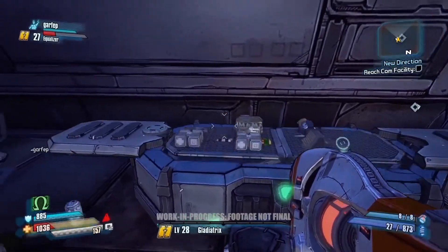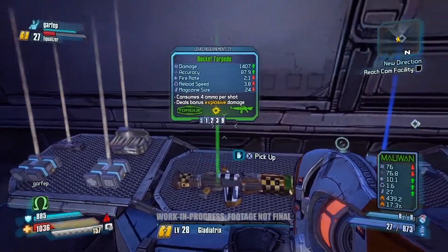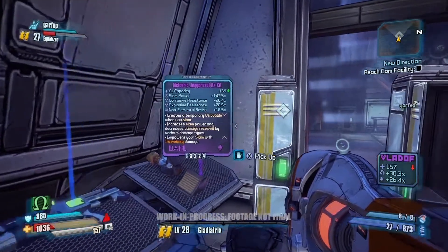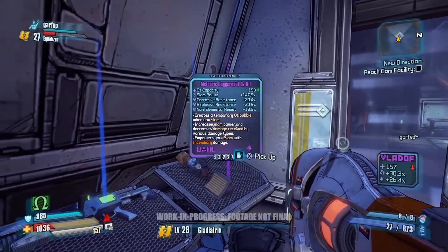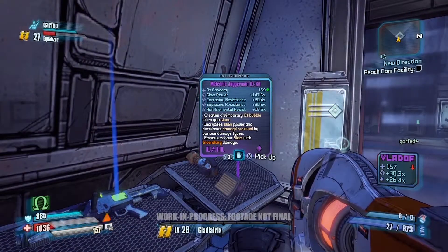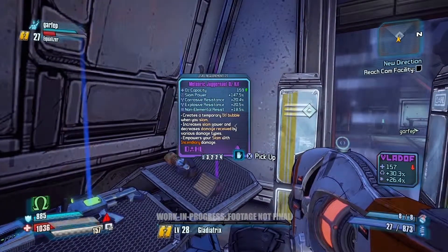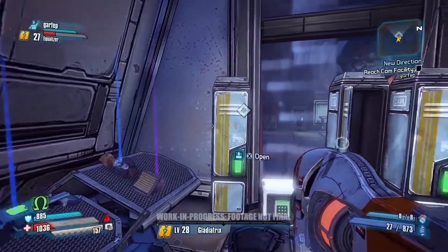Let's see if we have a loot chest. Let's pop this open and see what we have. Let's check out this Oz kit over to the right here — so what does this Oz kit do? It looks like it increases your oxygen meter and allows you to create an oxygen bubble, which comes in really handy when doing a slam. Let's give that to Wilhelm and see if we can do some damage with it.